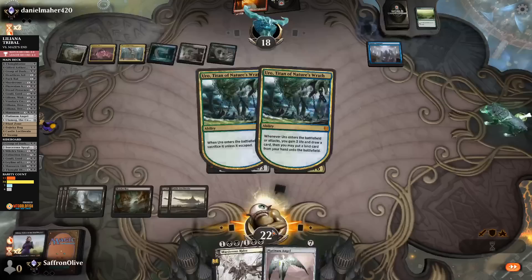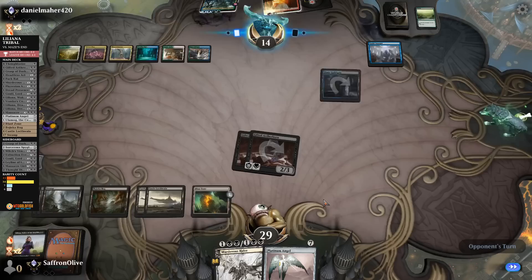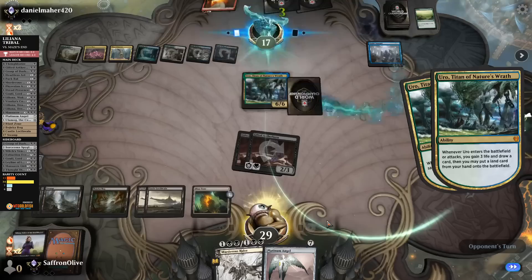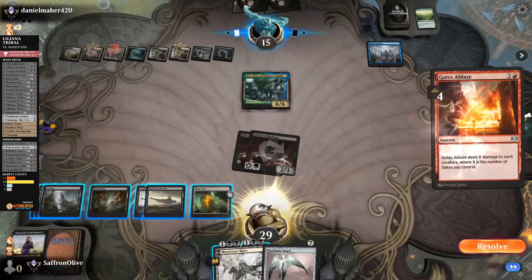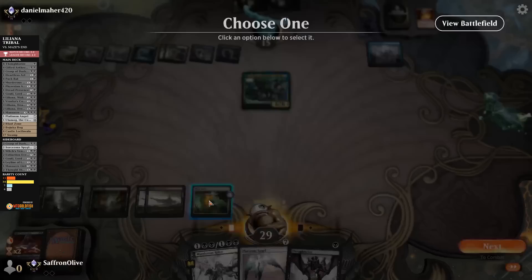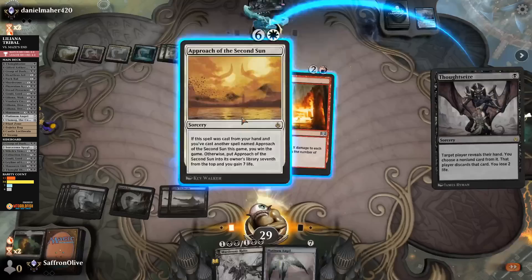We're definitely going on the Blast Zone plan. Opponent plays Guildgate, draws a card, gets back Uro, draws again. Opponent has managed to rebuild — Uro is good at doing that. Gates Ablaze hits the board. We tick Blast Zone up to three, lose our board for the moment, sack Blast Zone — get rid of Uro and Guild Summit. Thoughtseize our opponent, take Approach of the Second Sun. Liliana.